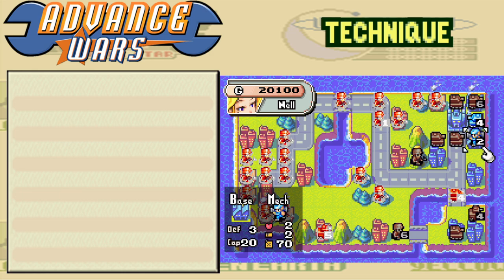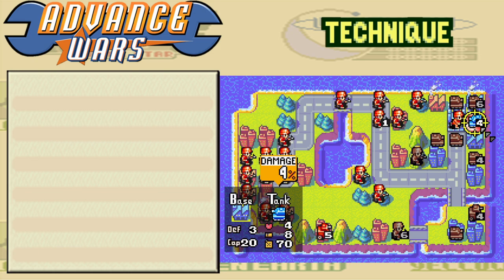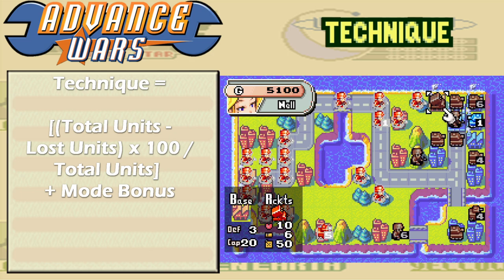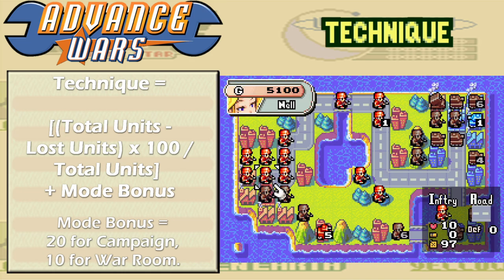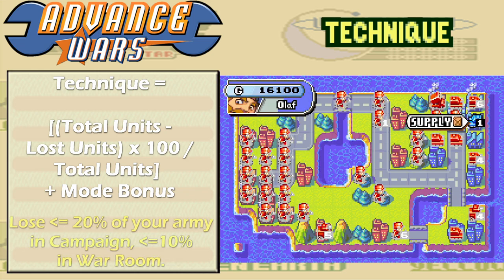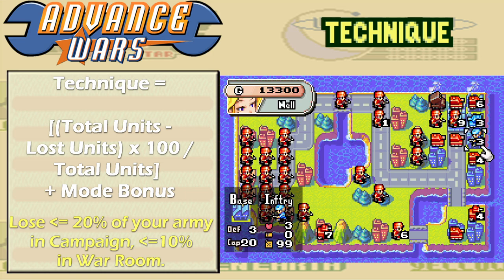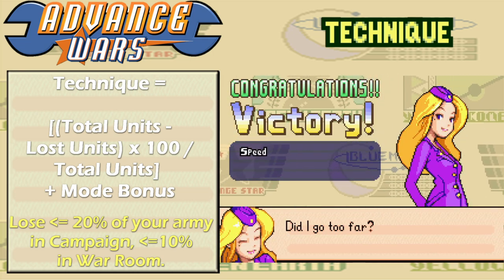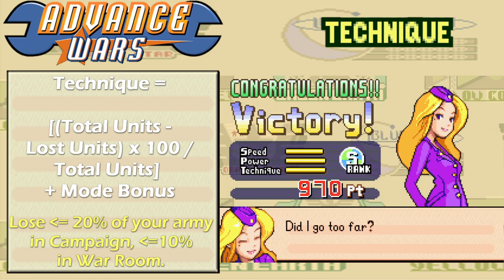Last, we come to the technique rating. This is very simple — it's based on the number of units you've lost compared to the total number of units you deployed. The formula is: (total units minus lost units) times 100 over total units, plus a mode bonus. The mode bonus is either 20 for campaign mode or 10 for war room. You need to lose no more than 20% of your army in campaign mode, or no more than 10% in war room. A common trick is to spam units in the last few turns, as having a bigger total army will offset your losses.